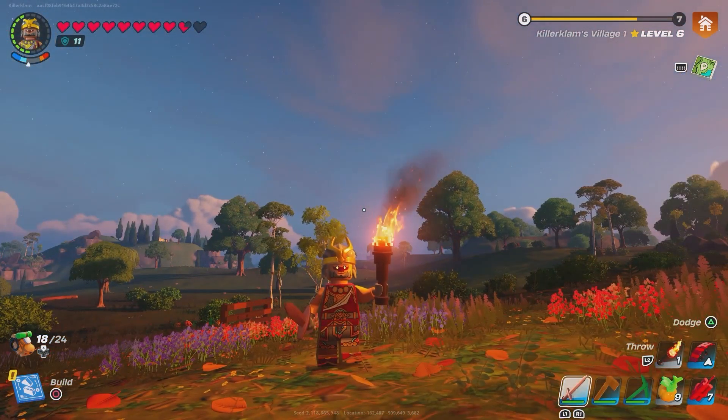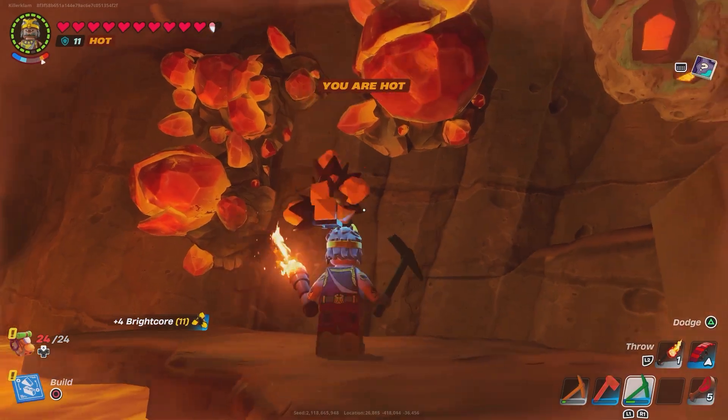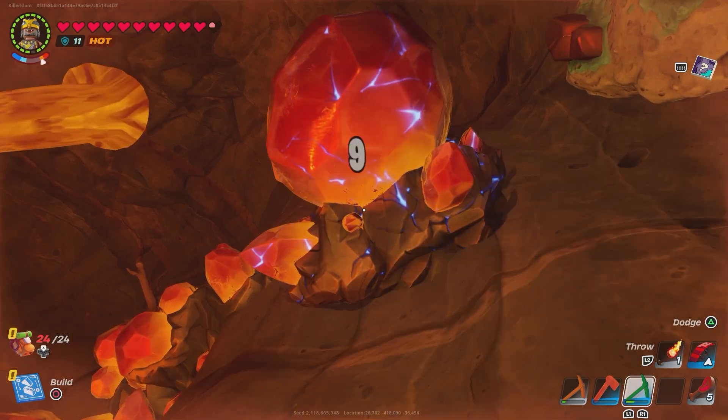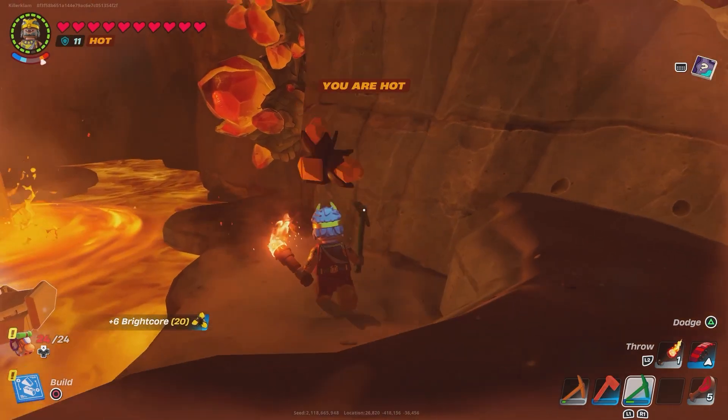First thing you want to do, head to the desert. Make sure you've got your heat resistance and we're looking for caves. You're going to want to try to find multiple caves because we're looking for bright core first. In order to build the smelter, you need the bright core and the blast core, which I don't normally find in the same cave.